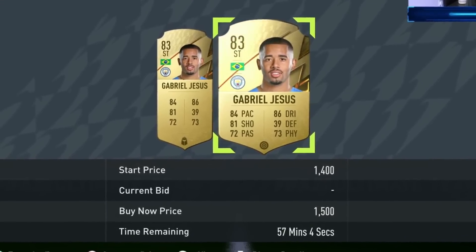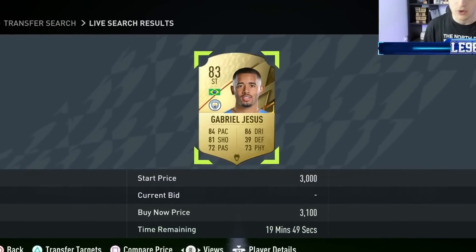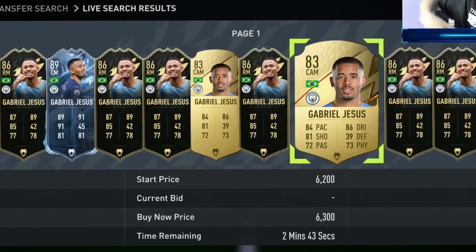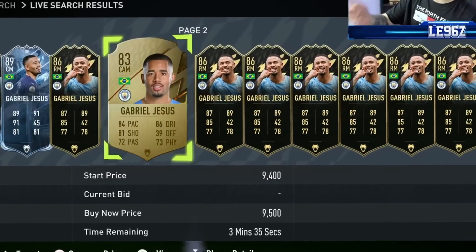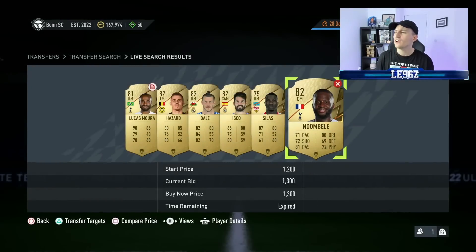With a hunter chem style, Gabriel Jesus is currently selling for around 3.1k — already much more than 1.5k. But if we combine that with him being listed as a midfielder and with the hunter on it, his price soars to about 9.6k. You can get him at around 2.7k and flip him for that using this filter. Other players who pop up include Martial and Correa — mainly central players who started as strikers and were converted down.